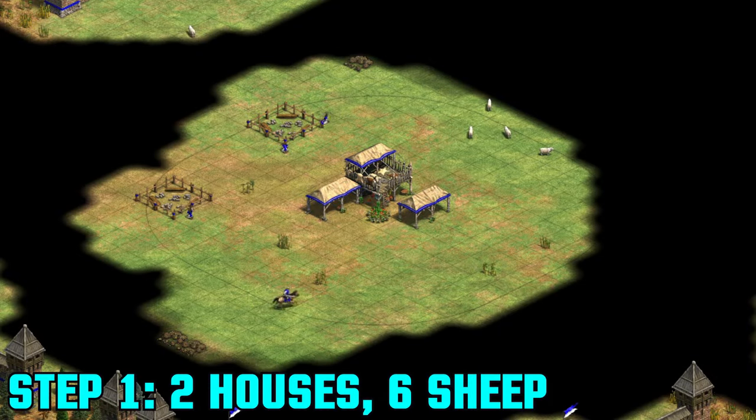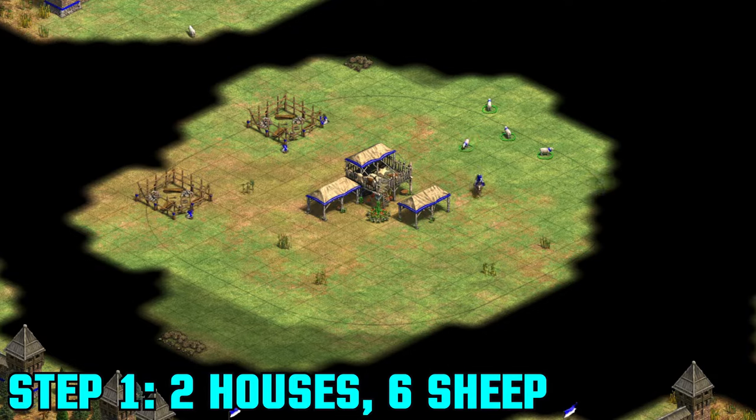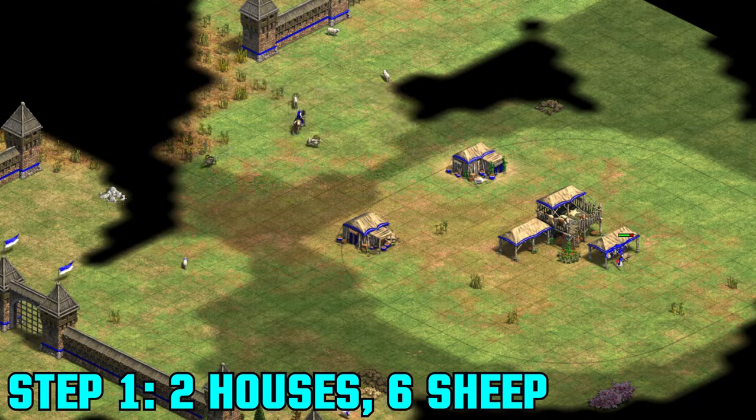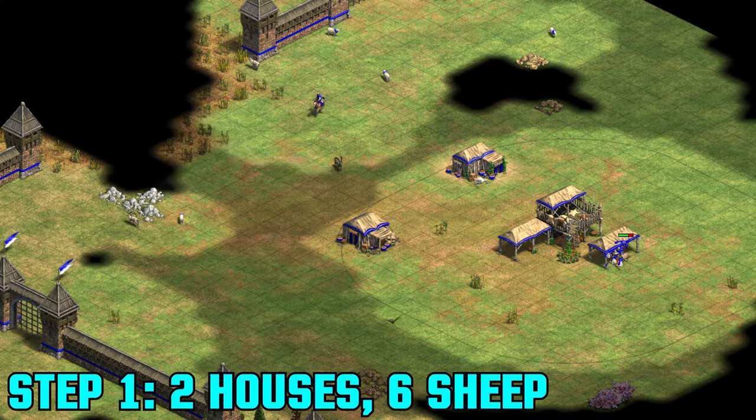As per usual, you will start by building two houses — two villagers on one, one on the other — and queuing up your TC. The first six villagers, including these three, will take sheep under the TC. I suggest you push deer as soon as you can, making sure to only take one animal at a time under the town centre.